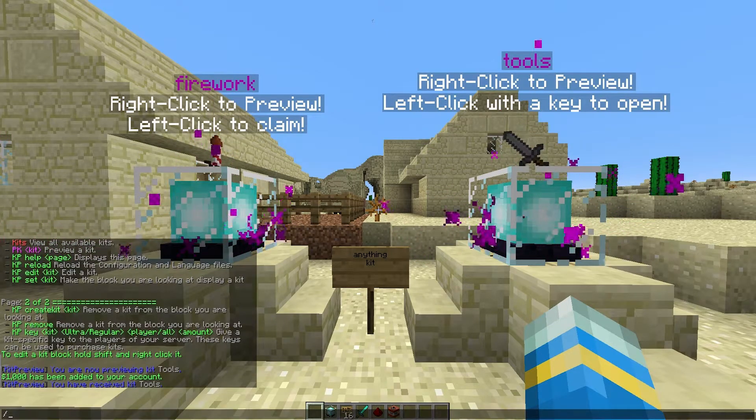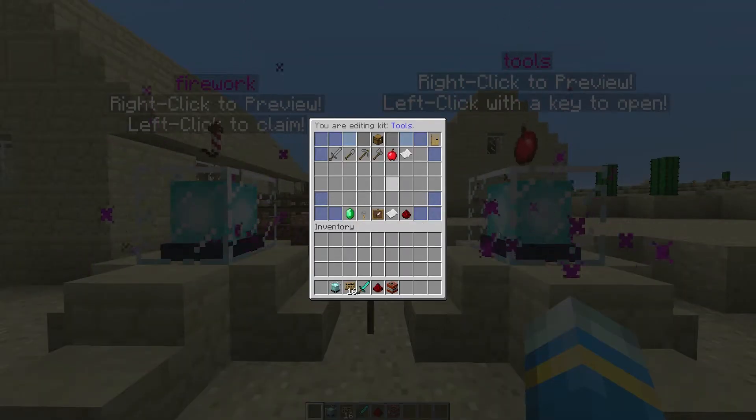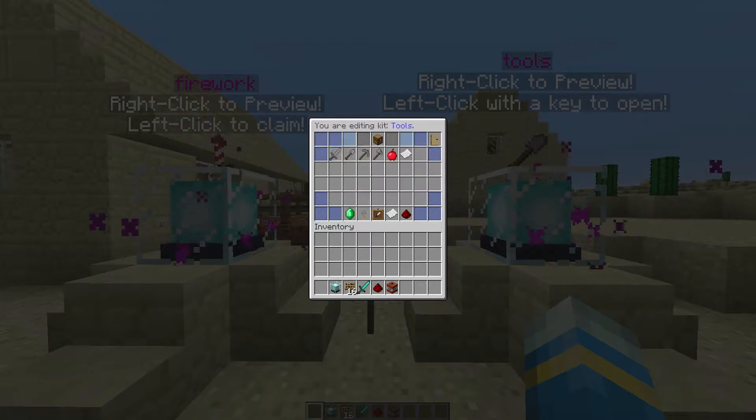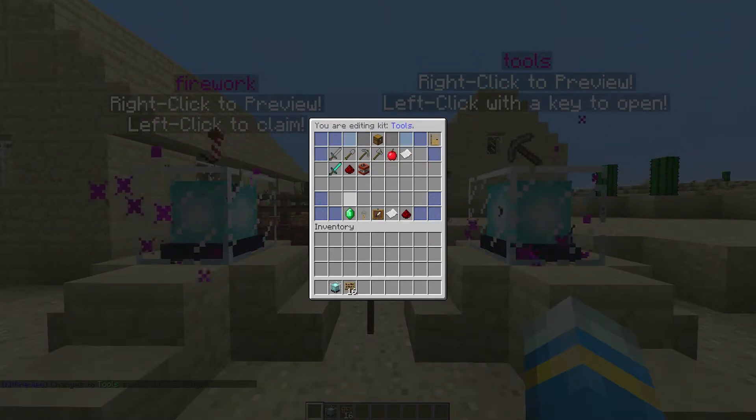The next thing we can do is /kpedit and then the kit name — so 'tools' — and this will bring up a big GUI with lots of different options. Up at the top it has the name and the permissions, and in the middle you can put as many items as you want for the kit. Once you've done that you can click 'Save Changes' and that will save all of these items in the kit.